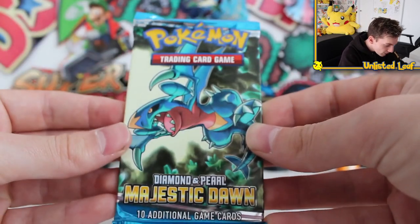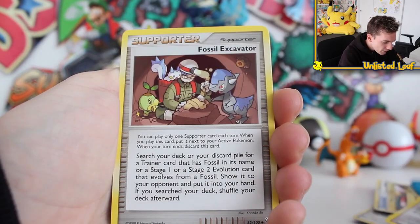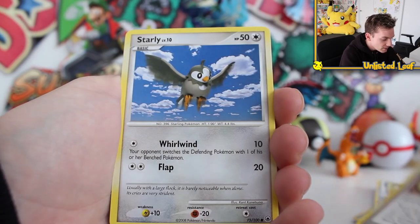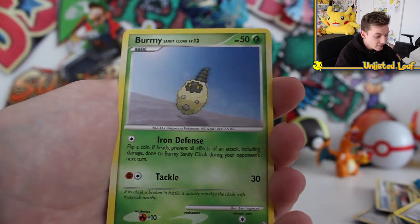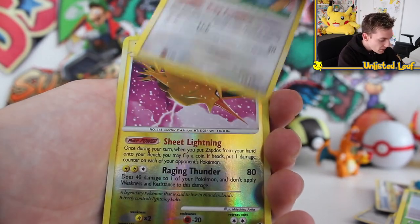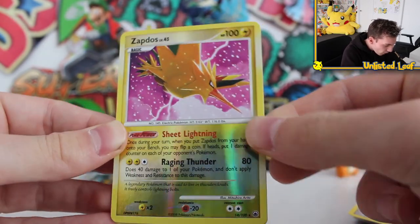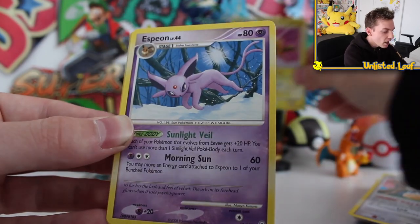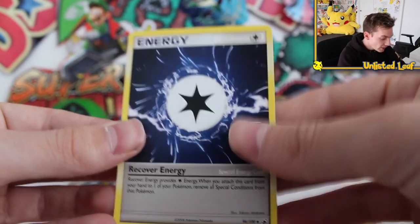Now on to Diamond and Pearl Majestic Dawn — what an odd set. He kind of looks like he has rocket launchers on the side of his head. Starly. That was a super thin pack, by the way — it felt so cheaply made, maybe it was just that series. We've got a Thero, Fossil Exchanger — I've opened this before, I remember these cards. Starly again, a Drifloon, Burmy. Zapdos Reverse — that's so sick, that's a rare reverse as well. Sheet Lightning and Raging Thunder. Zapdos Reverse and then Espeon Regular Rare — playing in the snow, perfect for the wintertime. And then a Recover Energy.